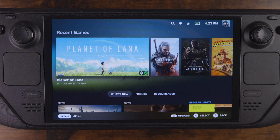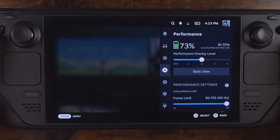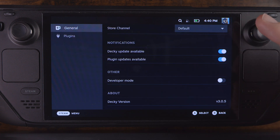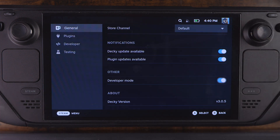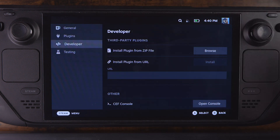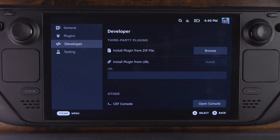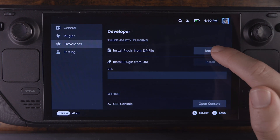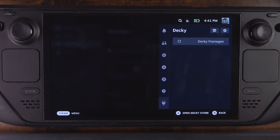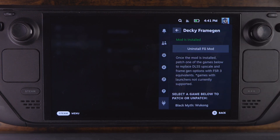There are a few things we still want to set up. Click over here and go down to Decky. You should see Decky Frame Gen, but it's not installed yet, so click that Install button. First go into the Settings and hit Developer Mode — turn that on. There's also another way to install the mod: go to Developer, and right there it says Install Plugins from Zip File. We could have just downloaded the zip file, hit Browse, clicked it, and said Install, letting Decky handle it. Both ways are pretty easy, so whatever you want to do, go ahead.